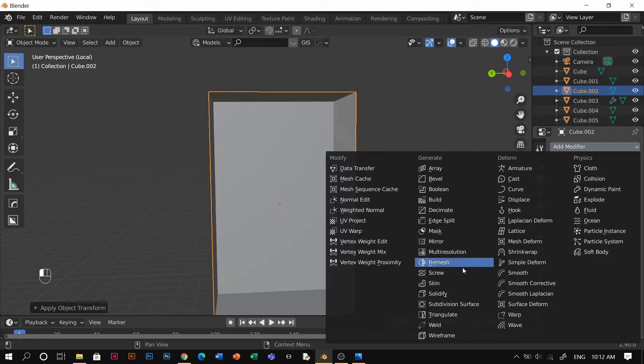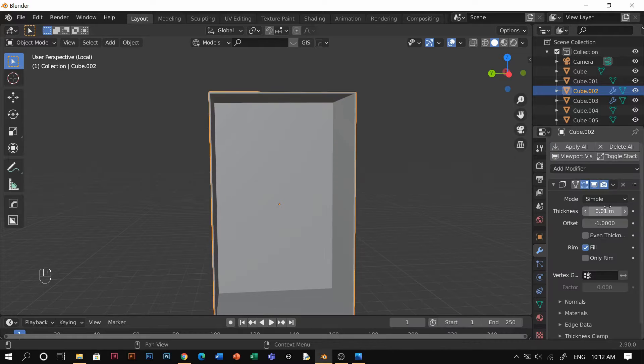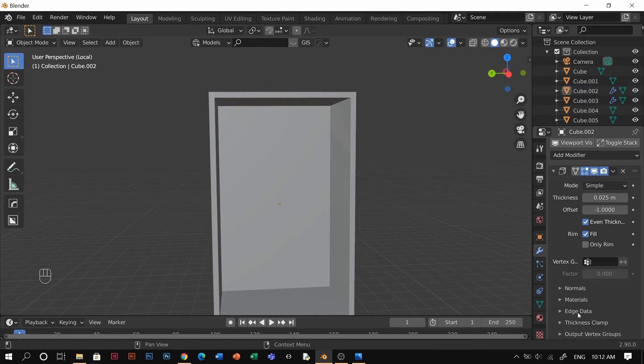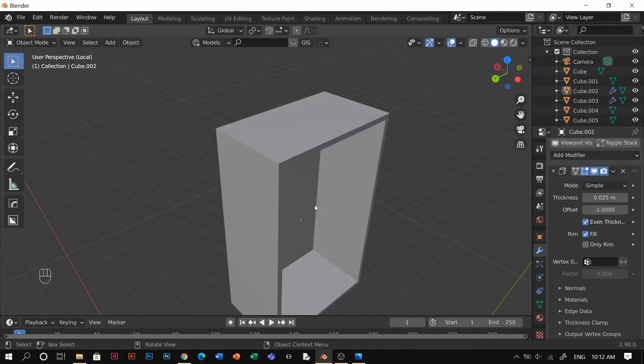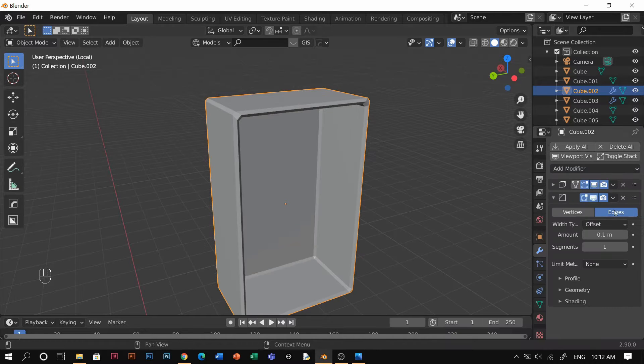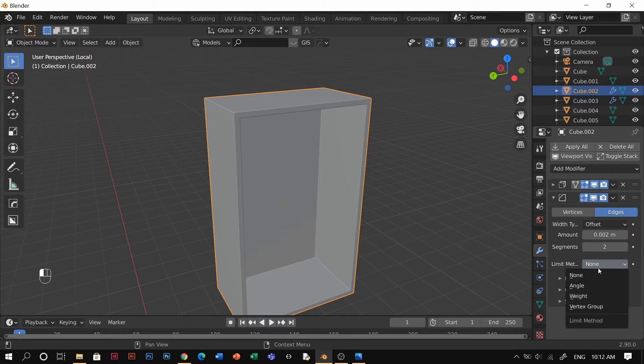Add a solidify — even thickness — maybe a tiny bit like that. And also I'm gonna add a bevel, just a tiny bit, just two segments. Okay, that's enough shading.